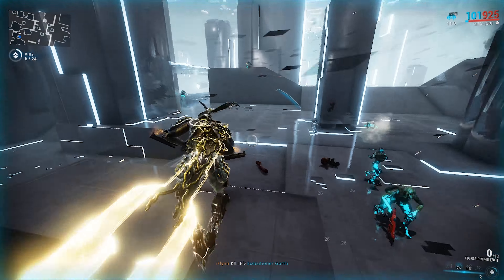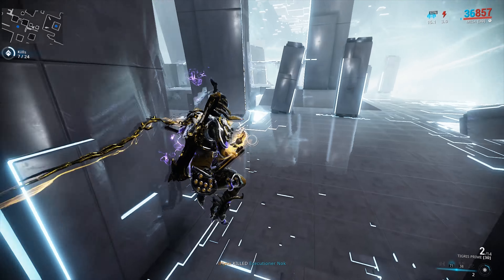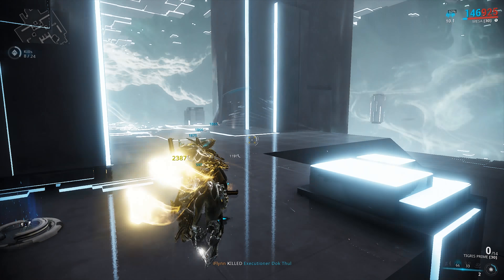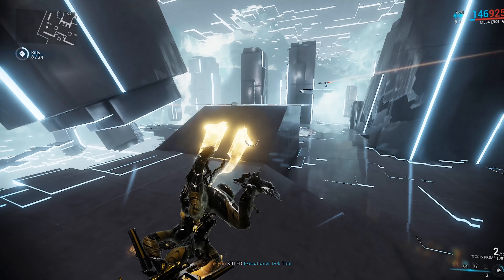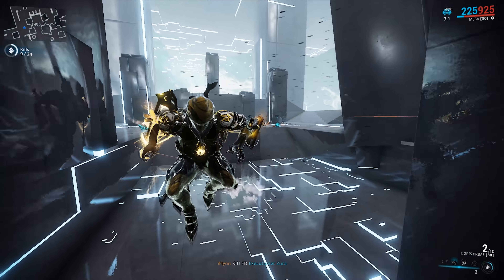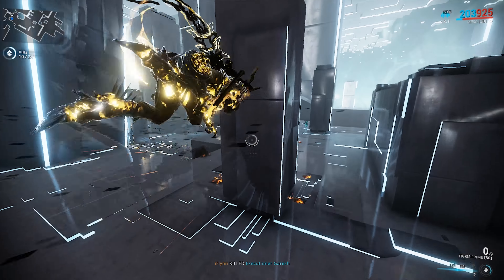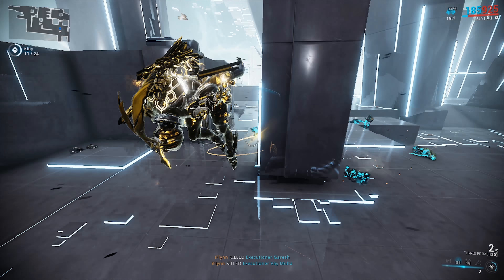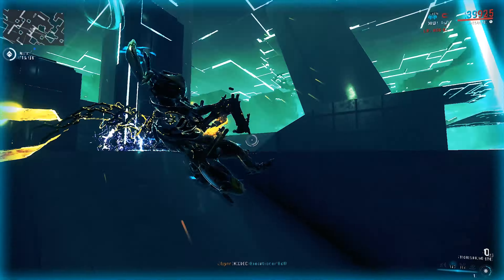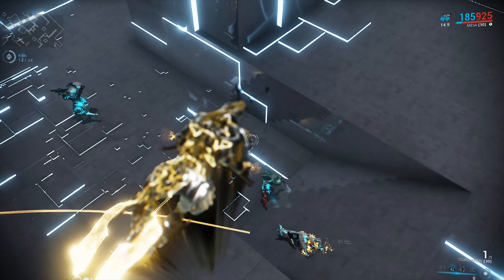There's an enemy with a lot of shield but he'll eventually die to our slash procs. We went down to 657 health by getting too close to a lot of enemies. We managed to get the health back — maybe from picking up a health pack or from killing enemies. Either way, let's make sure not to get hit. Just try to jump around as much as possible — that's really the best advice.